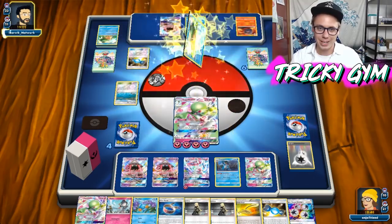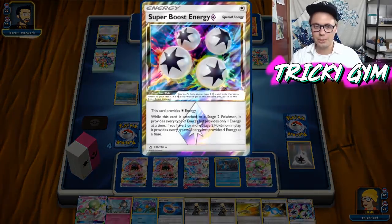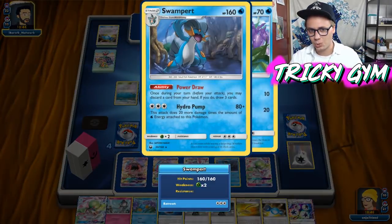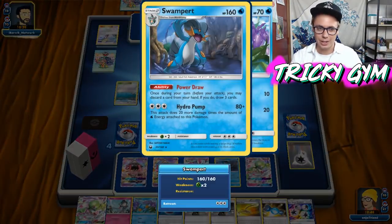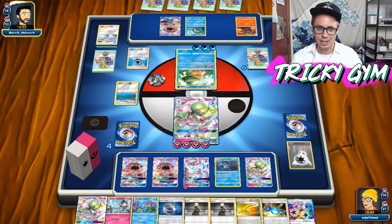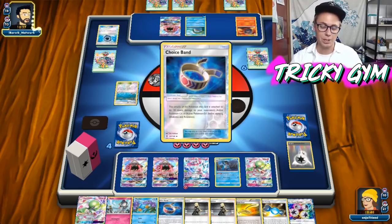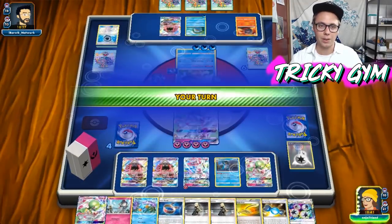I don't think my opponent is going to score a one-hit knockout here — they can only hit like 170 damage max. Super Boost is kind of cheeky in this deck. You definitely don't need it, but if you're playing Swampert, why not? It's a one-energy attack that allows you to do 160 damage. And if you are playing Swampert, you just play the Super Boost because it gives you that non-EX, non-GX option. Also, your odds of having three Stage 2s in play are much higher if you are playing Swampert because he is a Stage 2.